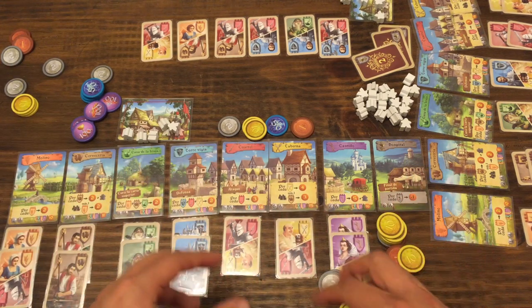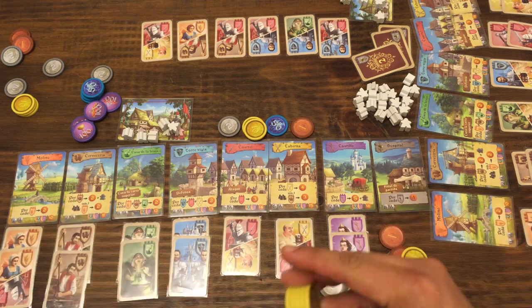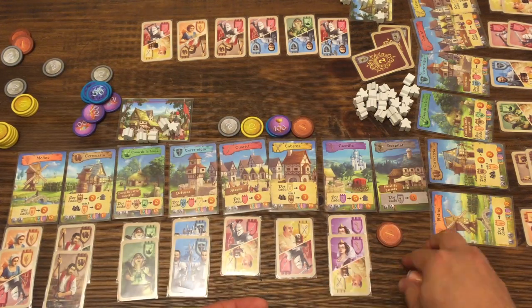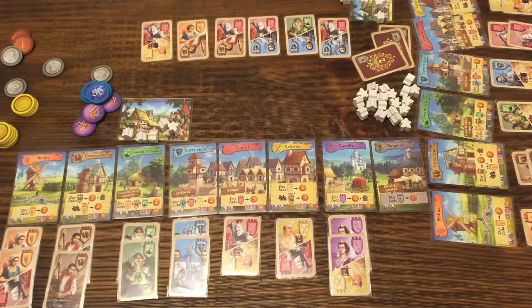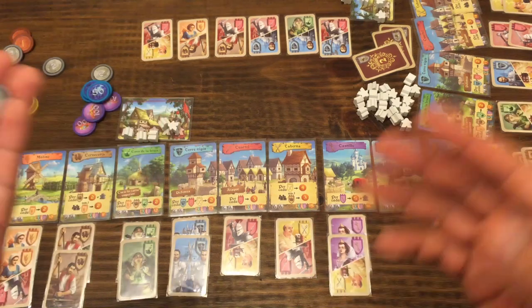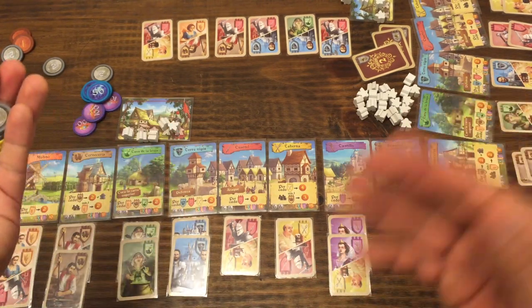Finalmente, todas las monedas recibidas se contabilizan y con eso se definirá el jugador ganador. El jugador inicial ha hecho 184 puntos, lo cual lo pone como ganador. En caso de empate, los seguidores pueden ayudar a desempatar: el que tenga más seguidores será el ganador.